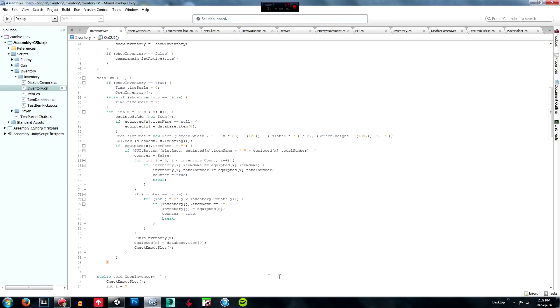Now I have eight equipped boxes down the bottom. The first is weapon, the second is ammo, then there is armor for head, chest, arms, and feet, and then two spare ones for placing — objects you click on go there and you can click the corresponding number to place them. The total space of equipped is 8, so we go for int x = 0; while x is less than 8, we add one to x.